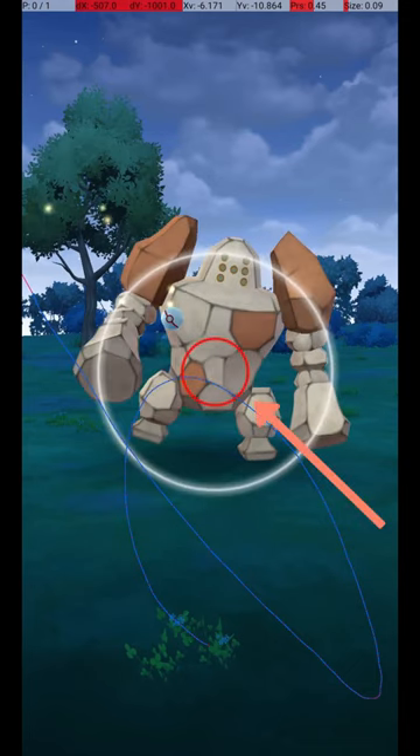If you release the ball before the Catch Circle is visible, then when it reappears, the Catch Circle will still be the correct size for the excellent throw.